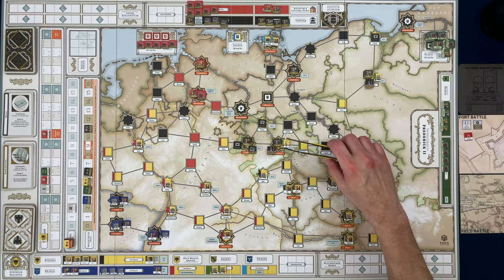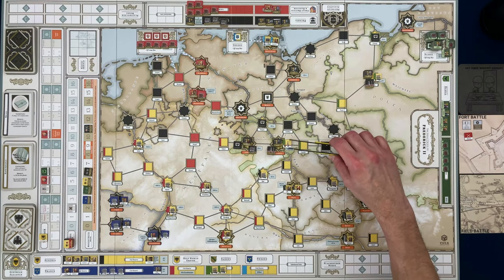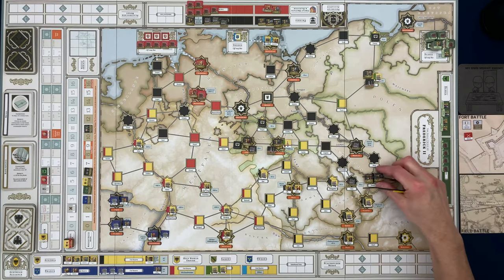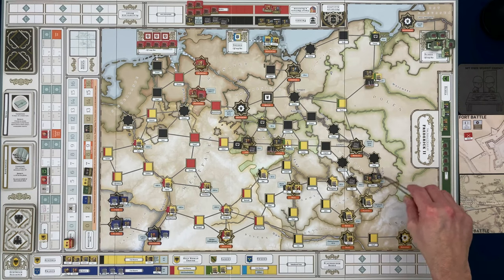There's already an Austrian leader here — Ratowski — and he's a 1-8. Brown's a 2-8 so he's the better leader. And there are nine units here plus seven units there, so the Prussians would be outnumbered.